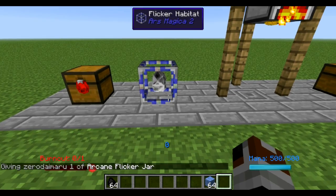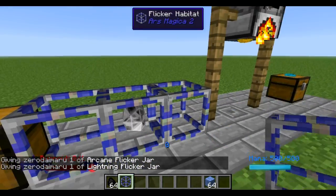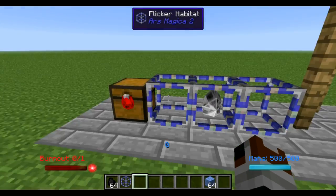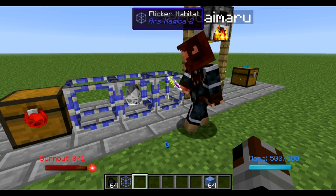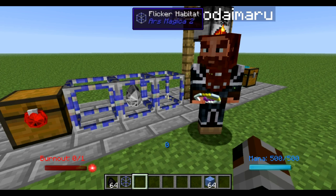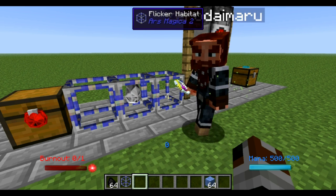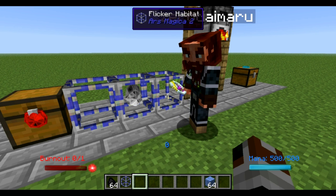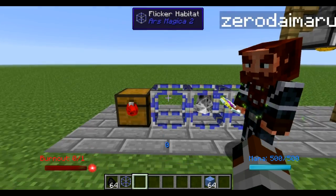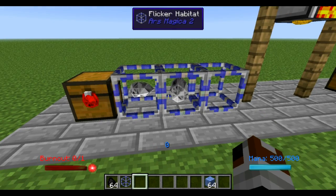The first thing you want to do is put an empty Flicker habitat adjacent to the controlling one — left, right, front, back, top, or bottom, as long as it's touching. You can then take Flickers in a jar and put them in the adjacent habitats. The Flicker habitat responds to two upgrade types. The first is the arcane Flicker — adding one will increase the amount moved at a time by 32, so the first one boosts it to 32, the second boosts it to 64. There are very few inventories, modded or otherwise, that allow more than 64 items in a stack, so you'll probably only want two. You'll also notice the crystal points at the central habitat, visually indicating it is functioning as an upgrade.